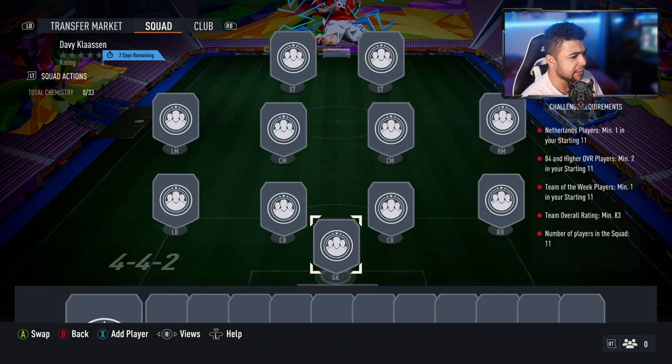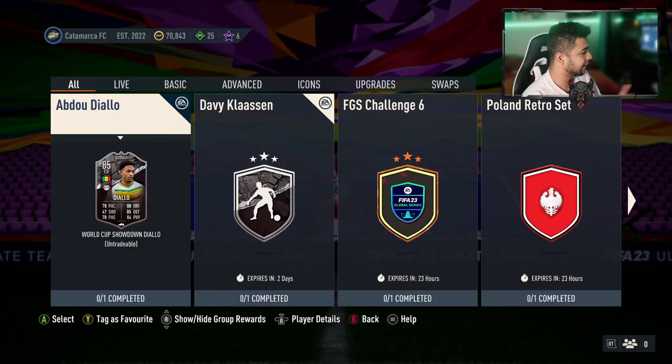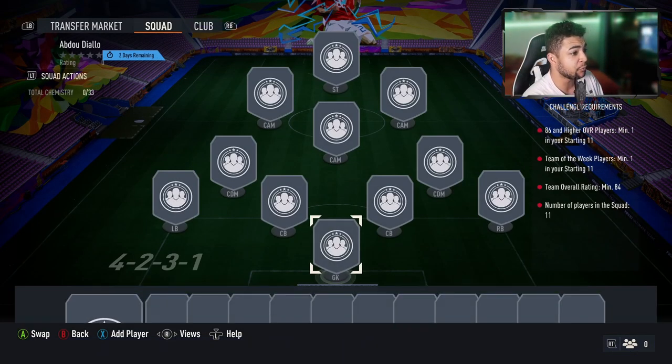Netherlands player minimum 1, 84 or higher overall minimum 2, Team of the Week player minimum 1, 83 overall — that's actually not that bad. Then for Diallo I imagine it's the same but with Ghanaian players: 86 overall minimum 1, Team of the Week, 84 overall. So it's not exactly the same.